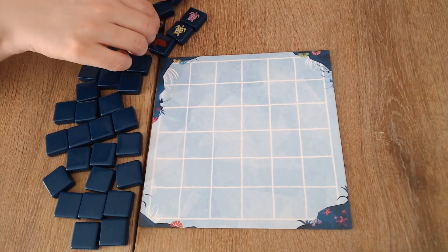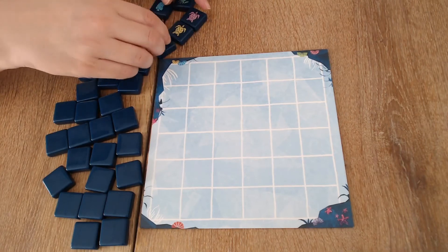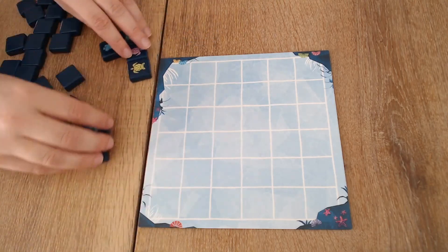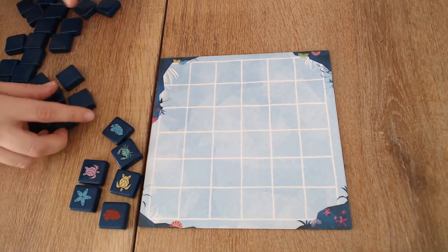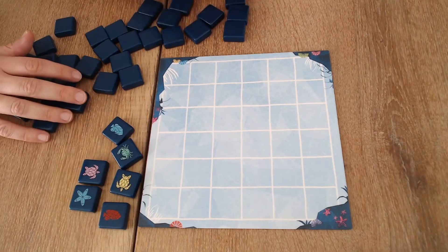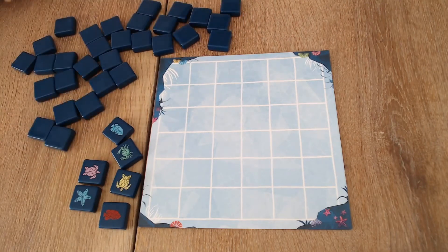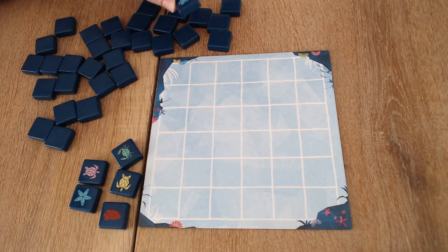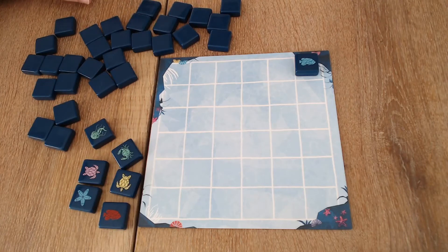Let's see if my brain can work — I need to win this! I'll start — not randomly, you get to decide. I'll pick the blue fish and put it in the corner, because there's also blue. Yeah, in the corner. I guess that doesn't matter for the first few ones.